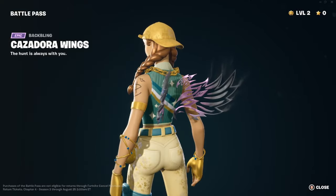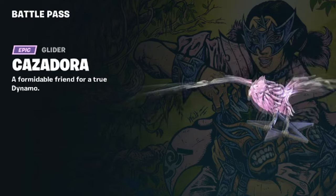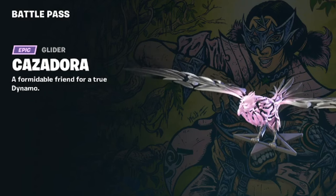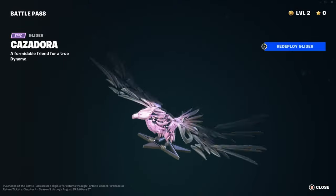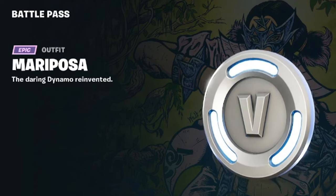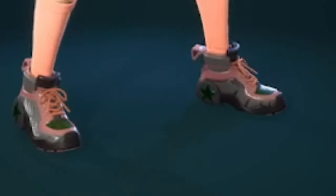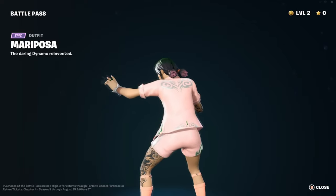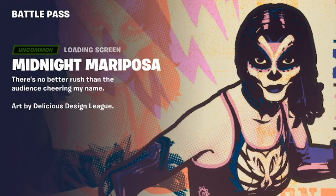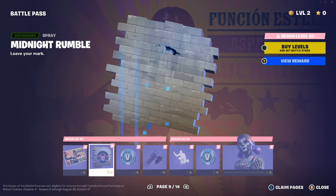The banner icon is a mask. The Cazadora glider — nice pull-out animation. The Formidable Friend — 'For a true Dynamo' — it's the glider, very cool. 100 V-Bucks. Mariposa herself — 'The daring Dynamo reinvented' — here she is in all pink with burgundy sneakers and some black. She looks cool; she might match a lot of stuff I own. Moving along, we have Midnight Mariposa — 'There's no better rush than the audience cheering my name,' art by Delicious Design League.